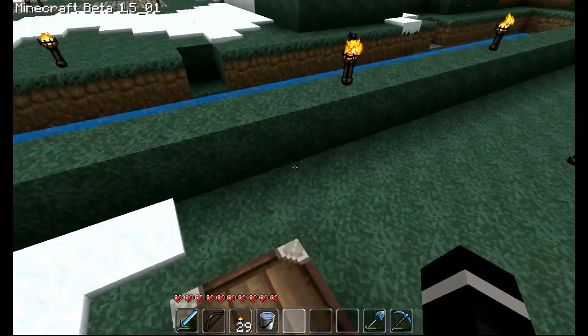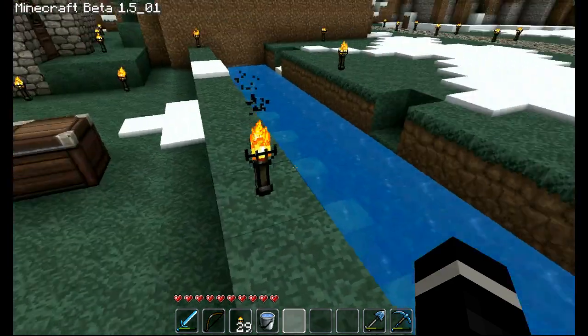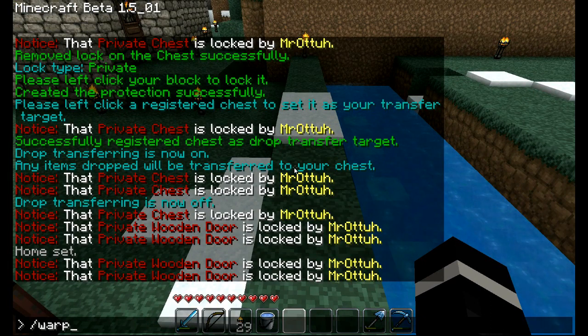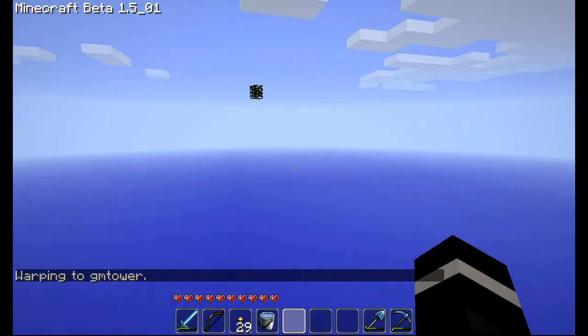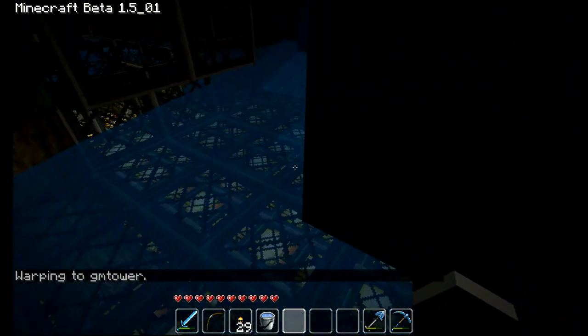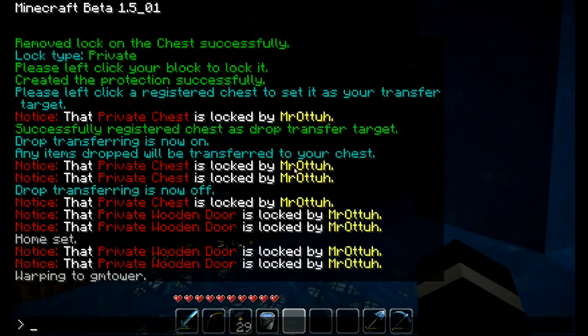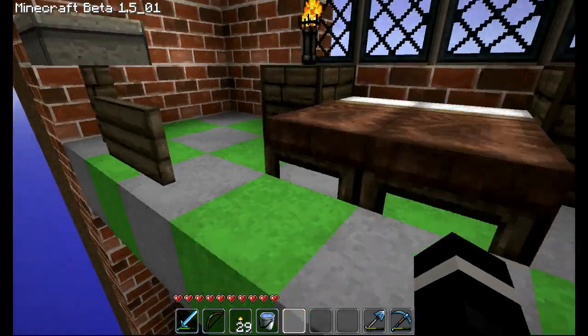You can also warp to certain places if your server has any warps. You would type slash warp space and then the name of whatever warp — in this case I'll use a warp we already have, GM Tower. So slash warp space GM Tower, and it'll warp me to the inside of this place. Then slash home and now I'm all the way back at home.